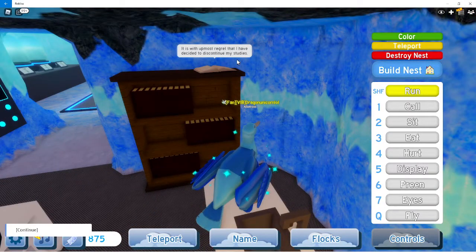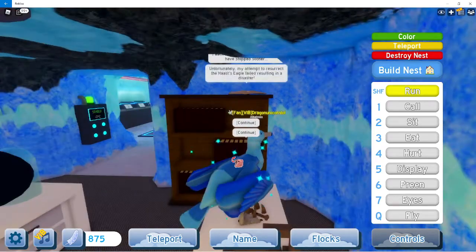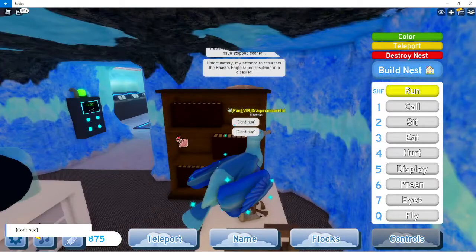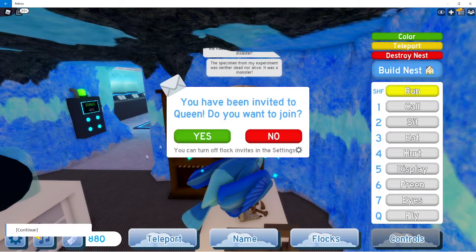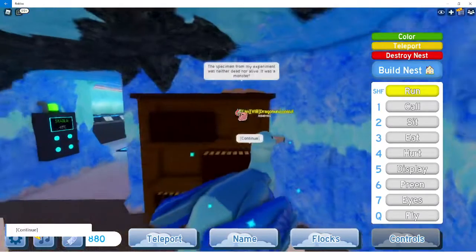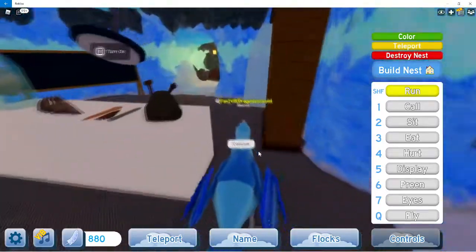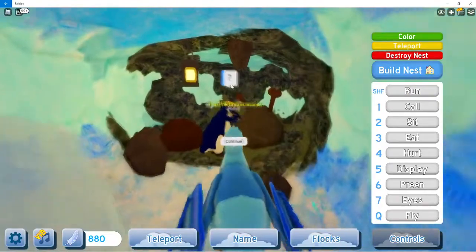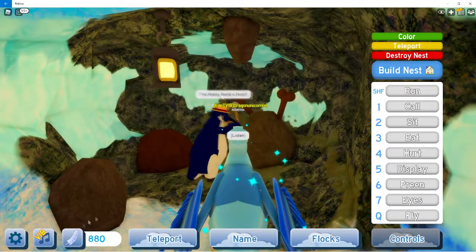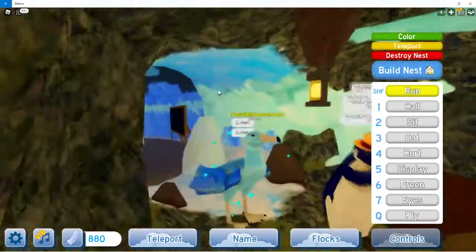It says: 'It was with utmost regret that I decided to give up my studies.' I don't remember what happened last time - I think he turned into like a fossil, or kind of unfortunately passed. There's like a story going on and he made this fossil bird - literally the most expensive bird you can get with feathers, like 3000 or so. I remember he turned into a fossil. I finally found it!